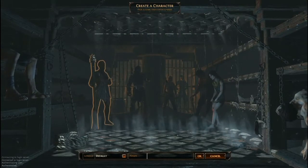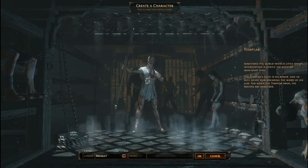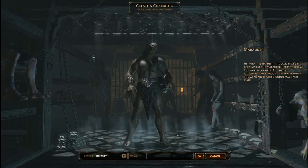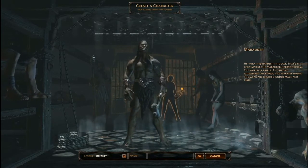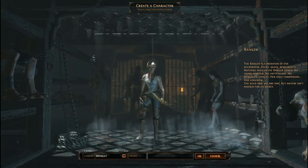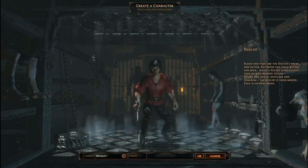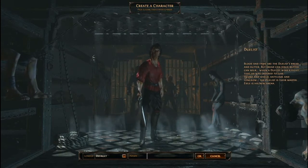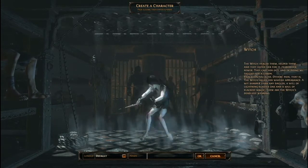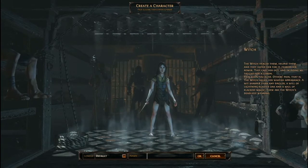Character creation is fairly standard for the genre. There are five classes to choose from: the Templar, Marauder, Ranger, Duelist, and Witch, and each has their own sort of spin on gameplay. The Ranger wants to be ranged DPS and avoid combat at all times, whereas the Marauder is more about surviving any hit and hitting back really hard in melee. You can go for the Witch and just throw bursts of arcane power at the enemy. Not particularly innovative, but why fix what ain't broke? This class system has worked through Diablo 1, Diablo 2, and Torchlight — there's no real need to change what's there.